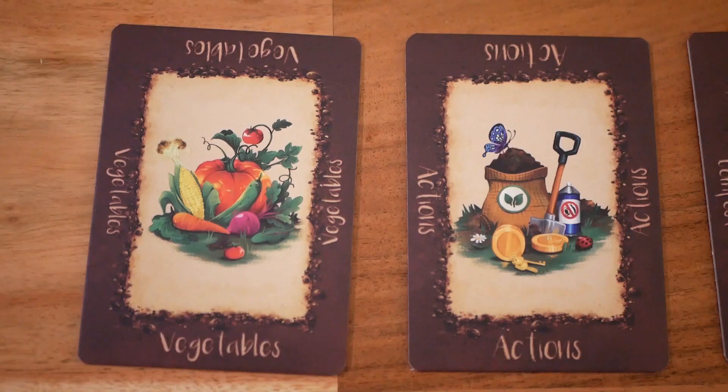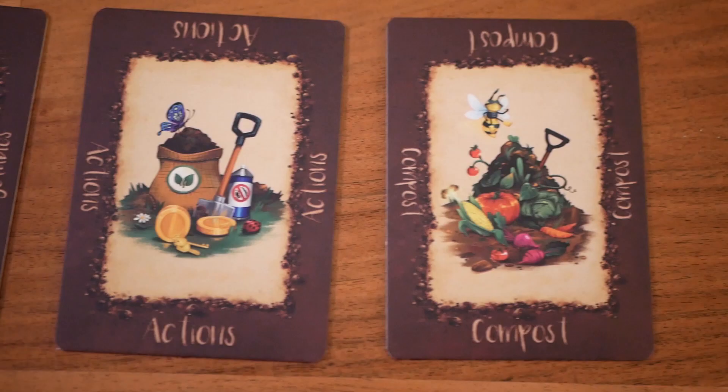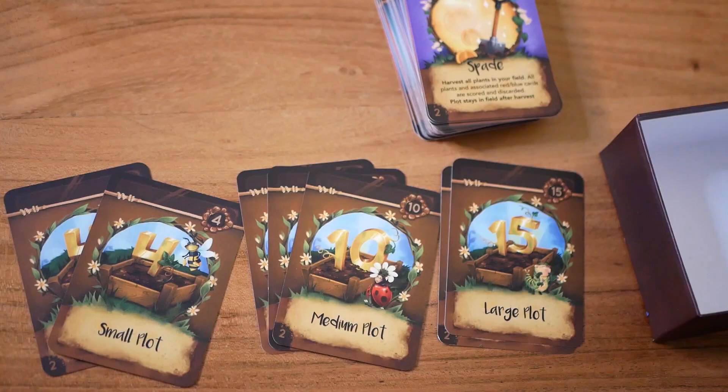Then we place down the three boards with the stacks of the game. This is the vegetable stack, so we place the vegetable cards there. This is the action stack, where we'll place the rest of the cards in a bit. And this is the compost board, which we'll use as the discard pile during the game. For each player count, we need to see how many plot cards will be in the game.